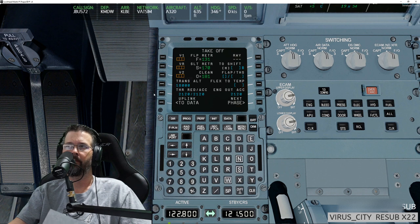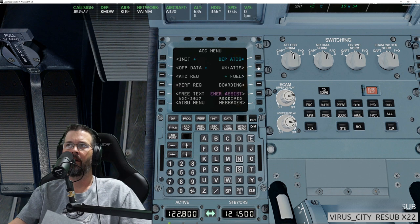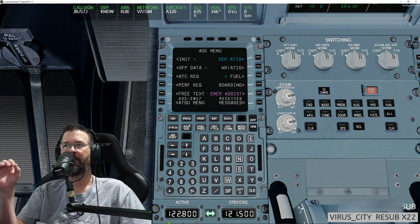The FSLabs has that built in. Are you using the ATSU menu? Great question — let me go over to it. It does have ATSU — go to AOC. I think the performance request calculator might be just for the A321 as Silent Hunter says. I thought they introduced it for all three planes. Should I try to hit the perf request? First, have you done the flight plan upload via the AOC uplink?